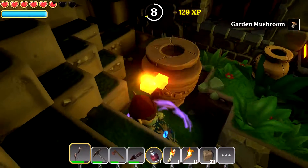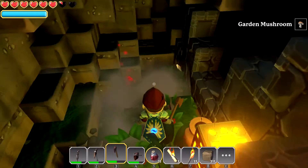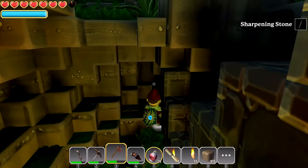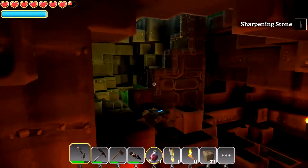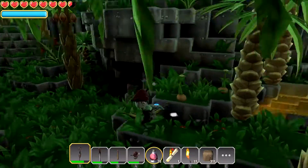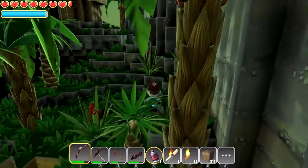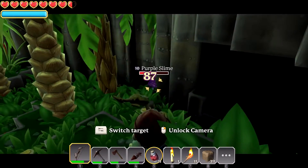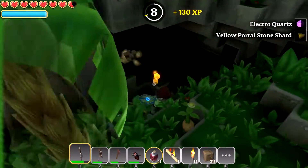This guy got a piece of me. What else we got here? Some health — that's nice. And a sharpening stone — not too bad. Anything else down here? No, that's it. Just a little weird piece of stone here. No problem — a little something. We could dig down and see what else we could find. Oh what do we got over here? There you go.